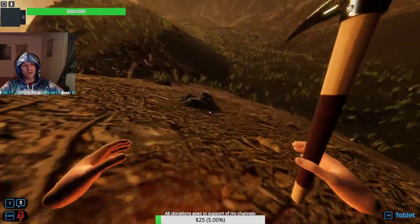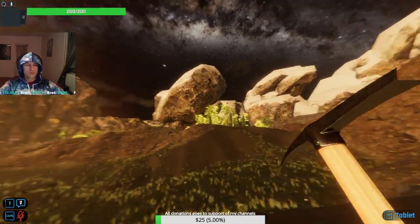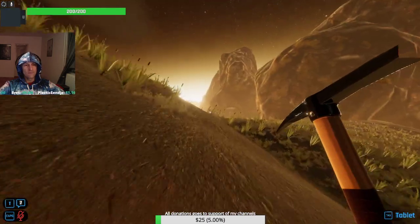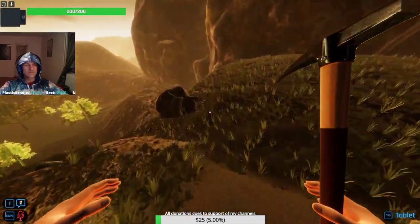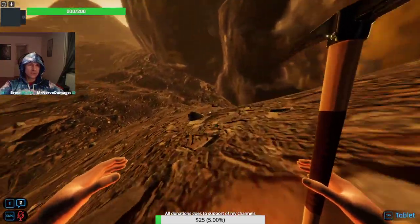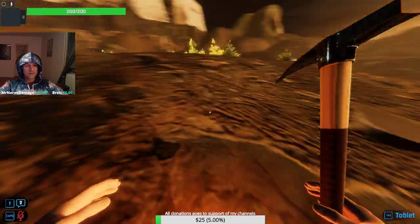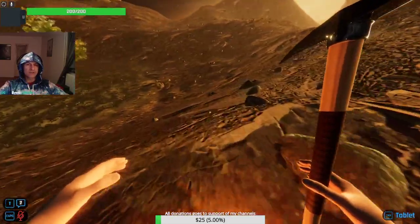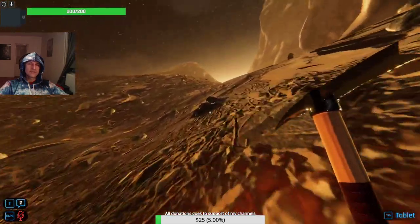I didn't show you the gold mine yet — let me show you. I can't mine gold or silver but I'll show you where it is. You come from here, follow the map on the right side, all the way to the right side of the map, follow this mountainside, and there's a mine there. I'll do a little bit of farming as I head there. I don't go there that much anymore because it has a lot of gold and silver that I can't mine anyway, so there's no real incentive.